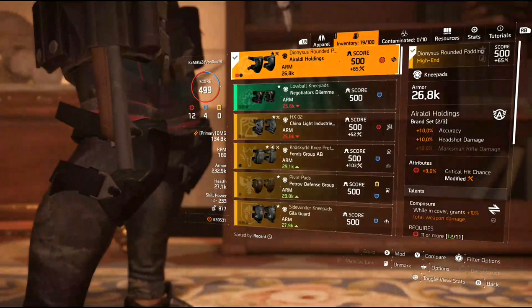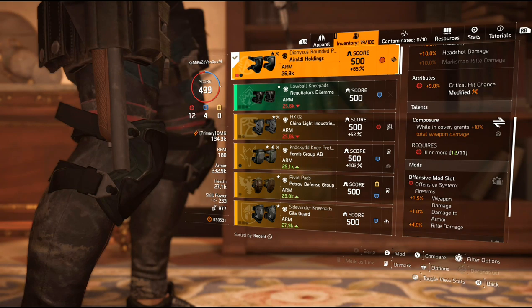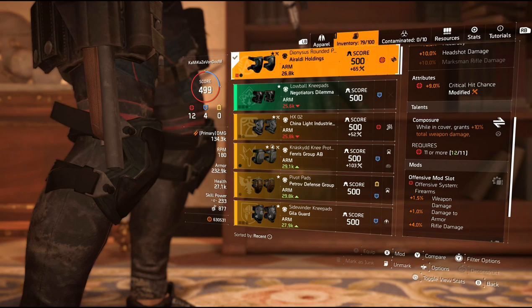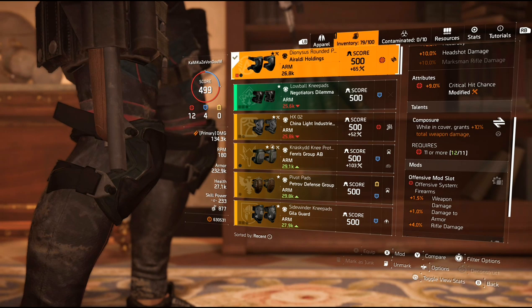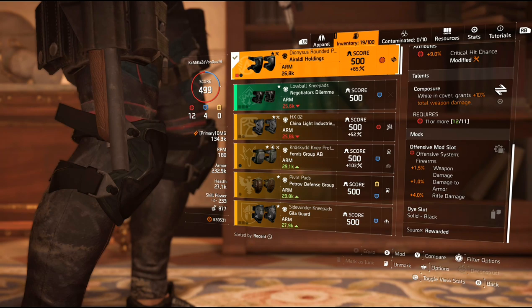And finally the knee pads — Auraldy Holdings knee pads. The attribute: I rolled 9% crit chance. And this comes with composure — the talent. So when I'm in cover, I get 10% more total weapon damage. That one requires 11 or more reds. So between the 11 or more reds and the 4 or less blues, this is basically the best you're going to be able to get this build — you can't go into any more blues and you can't really go into any more reds. I also have one more red mod slot giving me more weapon damage and rifle damage.